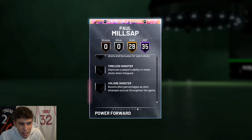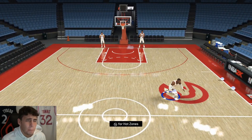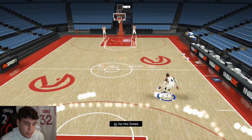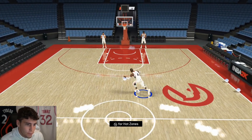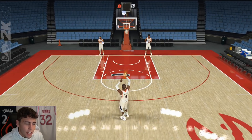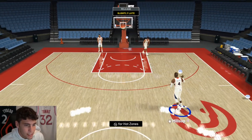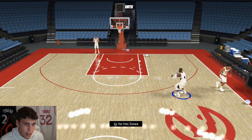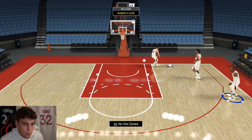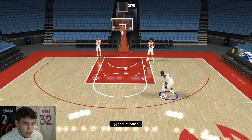28 gold badges including dimer, pickpocket, big dropper, rim protector, chase-down artist, moving chuck, rebound chaser, pogo stick, bailout, needle thrower, stop-and-go, tight handles, dead eye, green machine, hot zone hunter, and gold brick wall. Upgradable badges you might look to give Milsap: flex release and maybe worm, but there's not much he really needs. We had a Milsap last year in the token market but he's nothing compared to this one. This card has hot spots from everywhere, which is what you love to see.